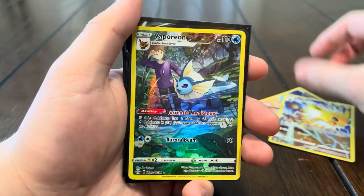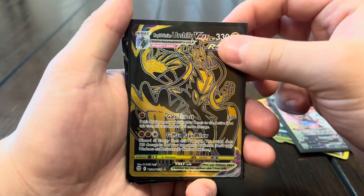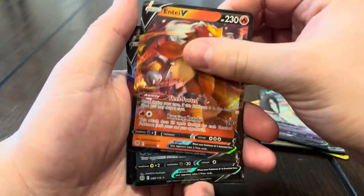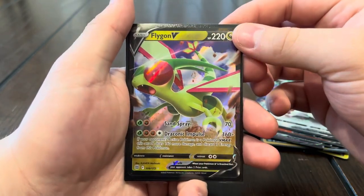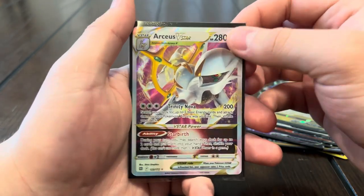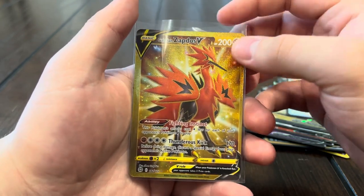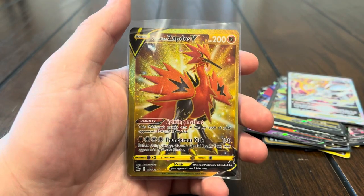We had a total of 18 hits including five hollows. From the trainer gallery we got Zekrom, Jolteon, and Vaporeon, as well as the Sylveon V — we already had that one — and the Rapid Strike Urshifu V-Max gold card from the trainer gallery, which we also already had. We pulled the Raichu V, Mimikyu V, Honchkrow V, Gallade V, and the Flygon V — which was a new one for the binder. We also finally pulled the Arceus V-Star, and our chase card was the gold Zapdos, which is unfortunately very off-center. That's it for this video — if you enjoyed, please like, subscribe, and comment, and we'll see you in the next one!